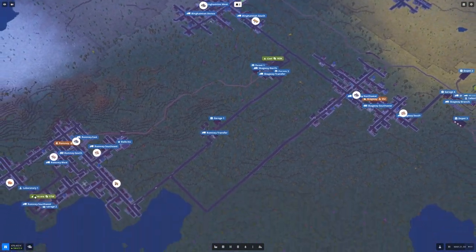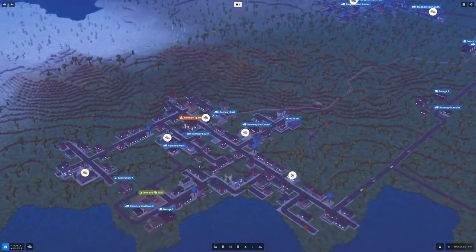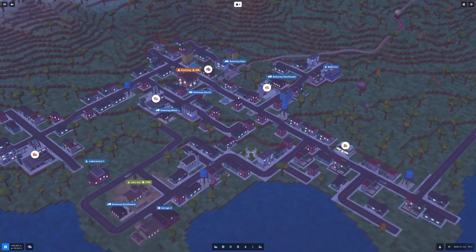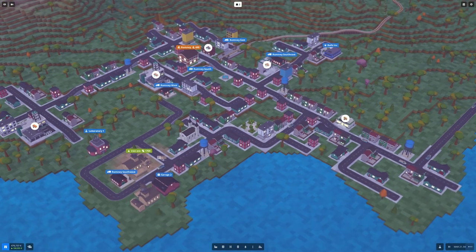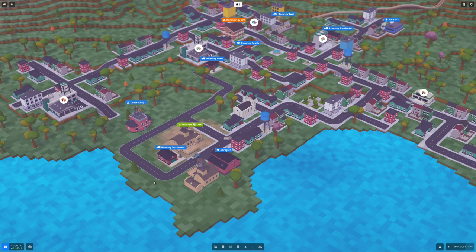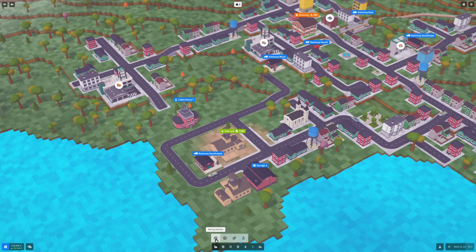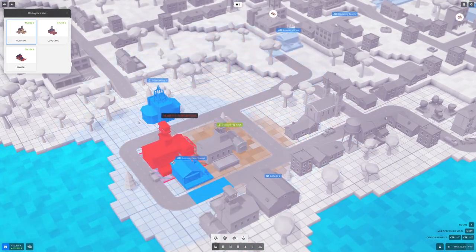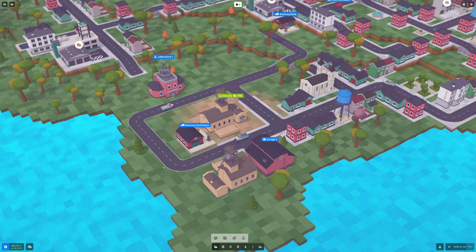I started with these three cities that I connected. First I went to play with Romney, which at that point had about 190 people — right now it's almost up to 700, so that's much better. It demanded iron ore and coal. It did have an iron ore mine, but unlike Transport Tycoon Deluxe games, you have to build your own mining facilities. So I built an iron mine here, and you can build more as long as it's in the deposit area. I built another one later on because I needed more iron.